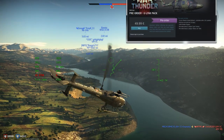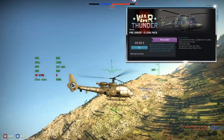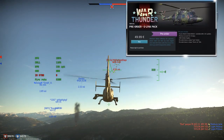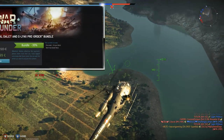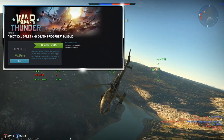The pack costs €49.99. It comes with 2,000 Golden Eagles and 15 days premium. If you pre-order, you get the Lynx decal and the Silver Cat title, and of course the G-Lynx Tier VI British premium heli. I think that's good value. You can also get 30% off in a bundle pack with the Shortcal, and if you already own the Shortcal you can get the G-Lynx at 30% off.